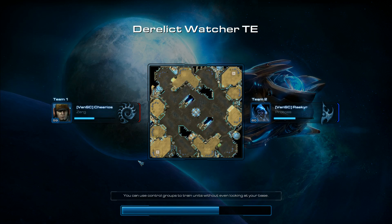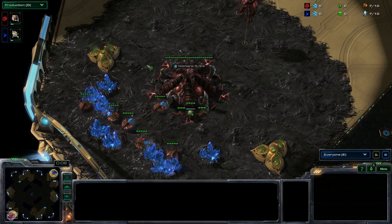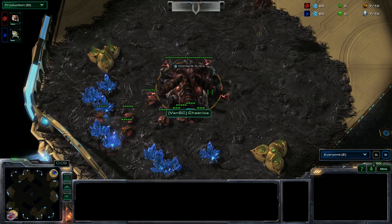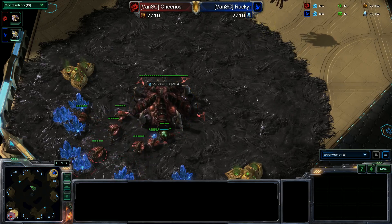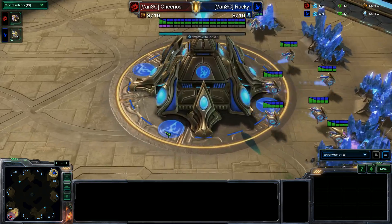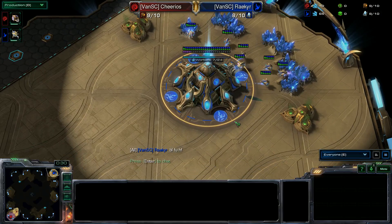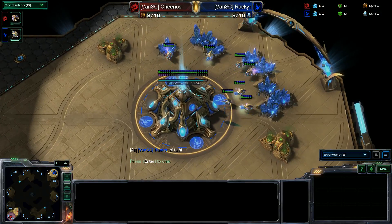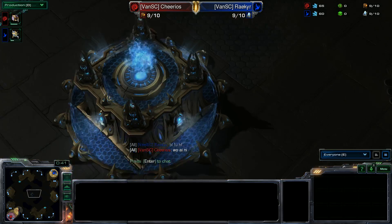I didn't even do a unit preloader for Zerg versus Protoss — I know nothing about these compared to what I know about Terran, but I will do my best. I know some basic builds. Zergs are pretty much limited to two things if they're on one base, otherwise they have to expand. Spawning in the bottom left-hand corner we have Cheerios, our red Zerg player, munching away at those minerals. Spawning in the top right-hand corner we have Riker, our blue Protoss.